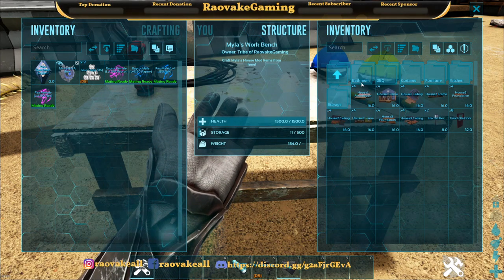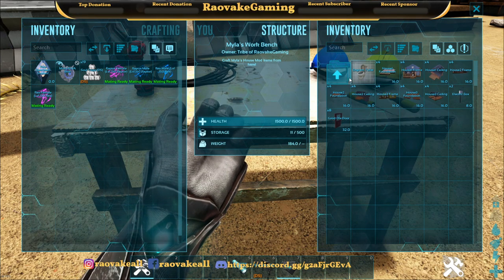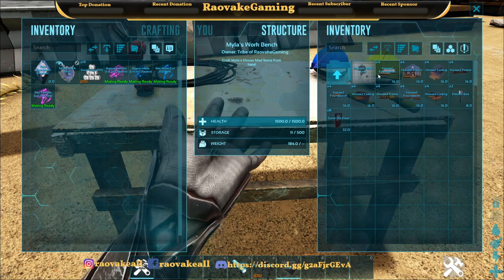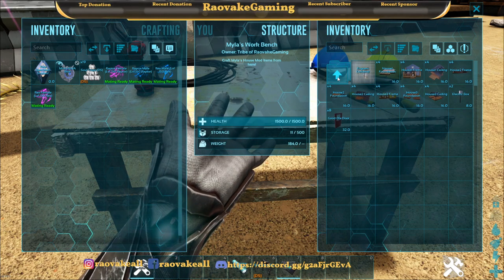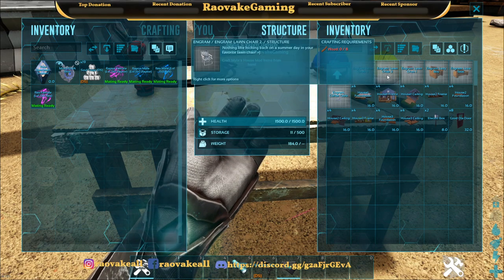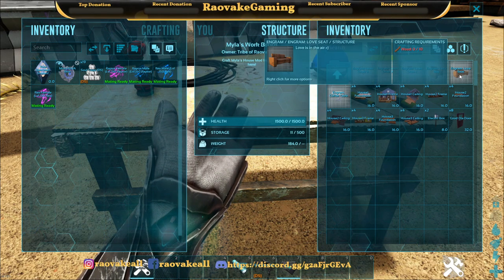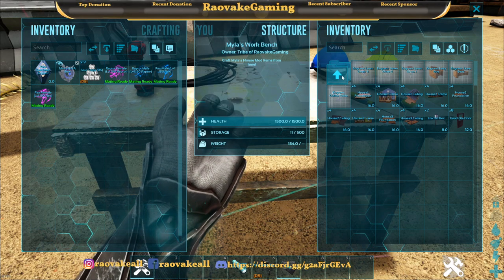Interior, we've got the bathroom, barbecue, curtains, furniture, kitten, and storage. So the bathroom's got a toilet, barbecue's got a grill, curtains has got just one curtain. Furniture has lawn chair three, two, and one, lazy boy, love seat, and coffee table.